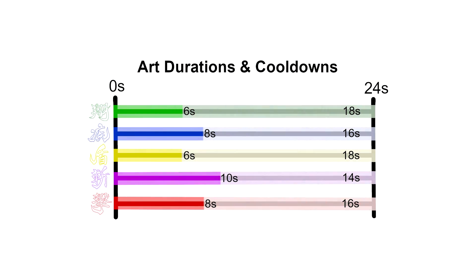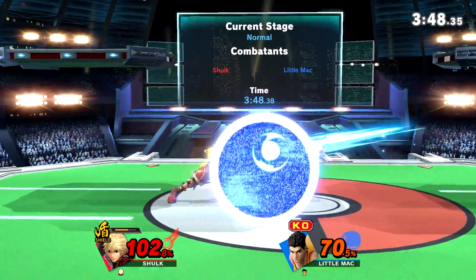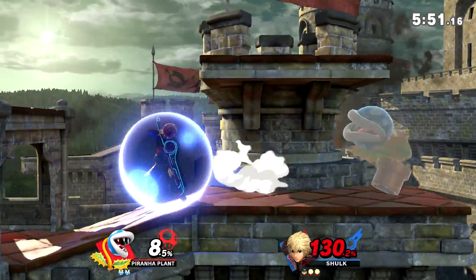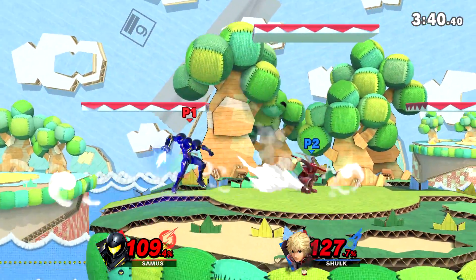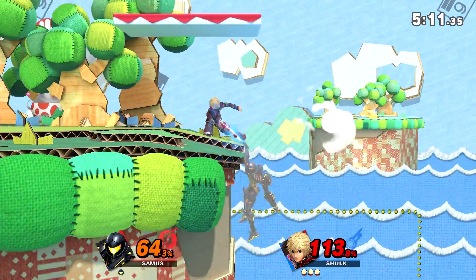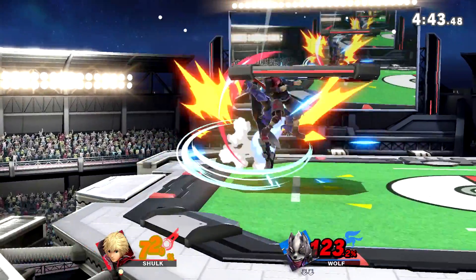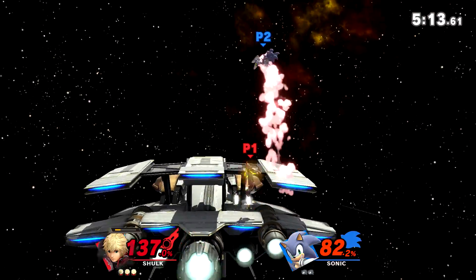One key change with Monado Shield is its duration and cooldown are the same as Monado Jump's — that's 6 seconds for duration and 18 seconds for cooldown. Additionally, Shield has a special additional factor where it actually decreases in duration by 5% with each hitbox that comes in contact with Shulk while he's in it. Yes, this includes grab pummels, and this is something for both sides to keep in mind during a game. This means Shield inherently cannot be used as a stalling tool anymore because it just can't be used long enough or frequently enough to fit that purpose.